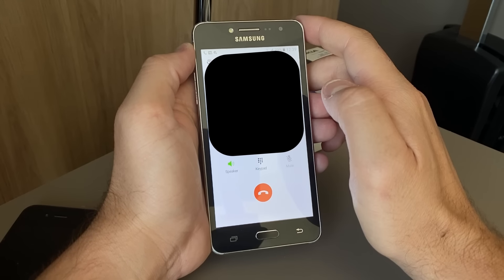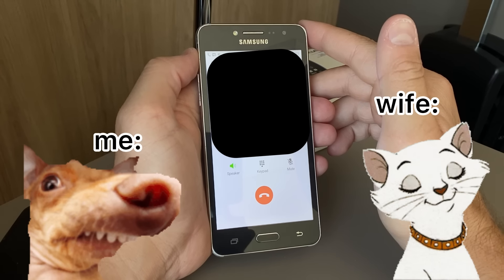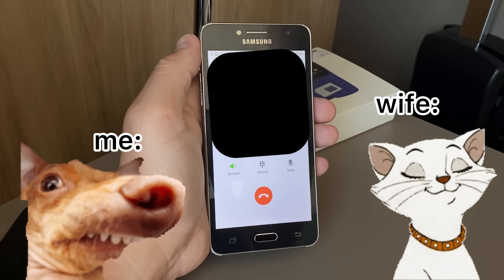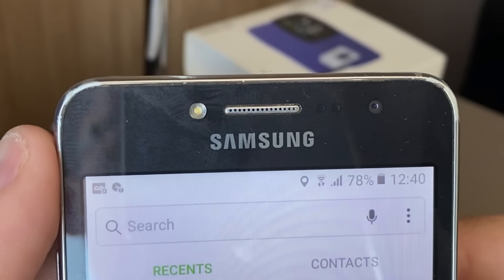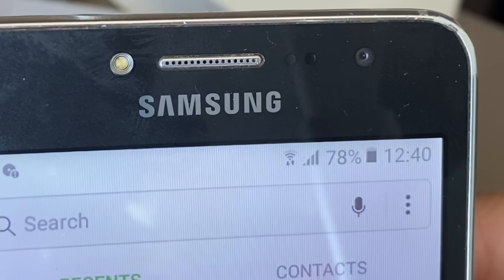Let's do a test call. My wife is out with her parents. I called her and told her I was calling on that super old phone, just testing it. I edited most of that conversation out, but I just want to show you guys that it works, and the phone is showing 3G connectivity. That is cool.